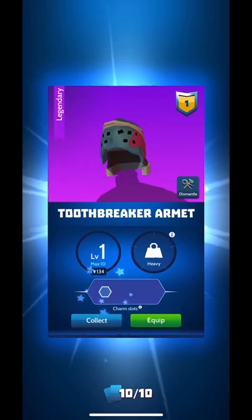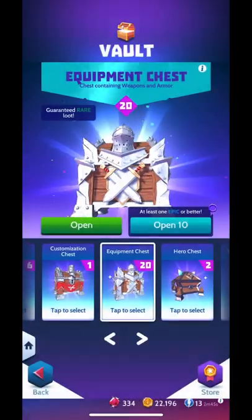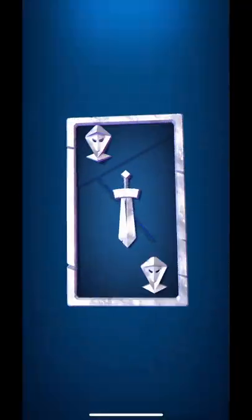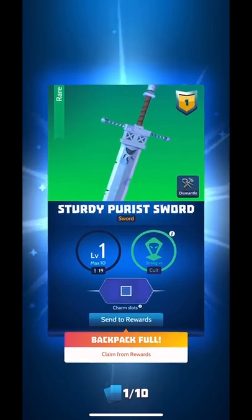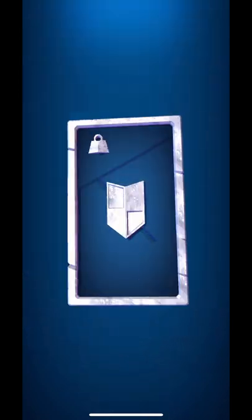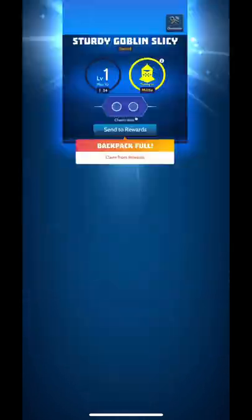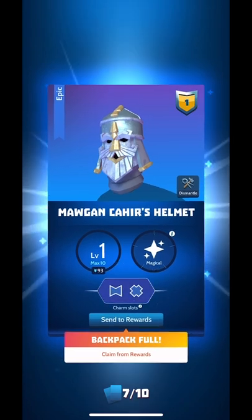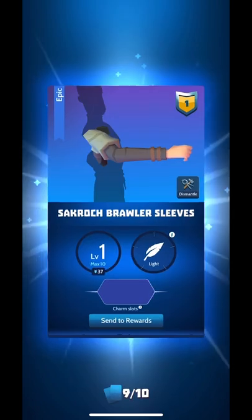Hey, we got a legendary helmet — the Toothbreaker Armet! That looks kind of fancy. All right, last 10 of the day! Come on, give me something good. Sturdy Purist Sword, Sturdy Goblin Hammer. Let's keep going — more sturdy stuff, more sleeves, another sleeve. Sturdy Goblin Slice — we have four more chests. Oh, this is a nice helmet.